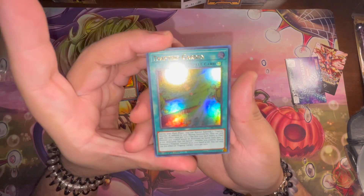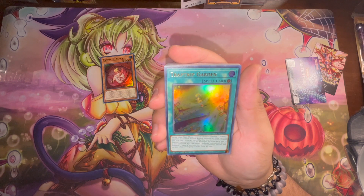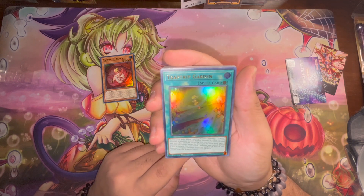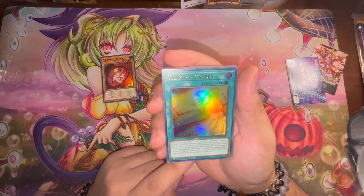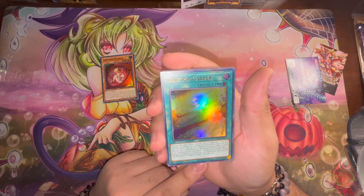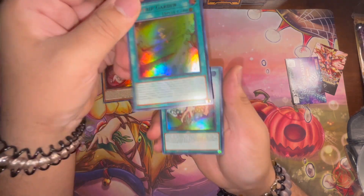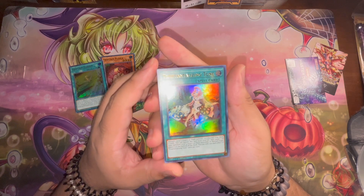Trap Trick Garden — we got a field spell now. During your main phase you can normal summon one Trap Trick monster in addition to your normal summon or set, which is actually really good. The first time each plant or insect monster you control would be destroyed by battle, it is not destroyed. You can banish one monster you control, but special summon one Trap Trick monster from hand or graveyard. You can only use this effect once per turn. I actually like this card a lot.